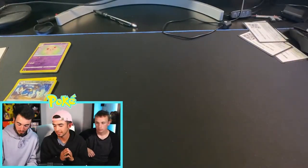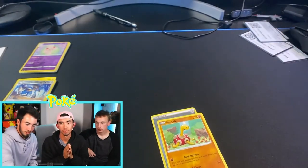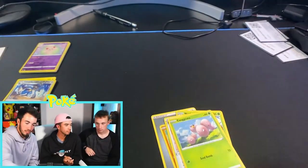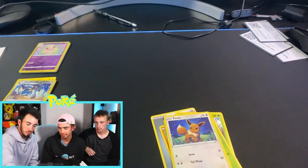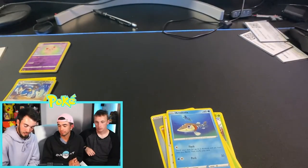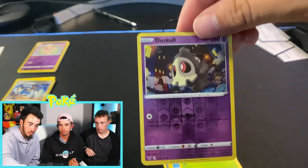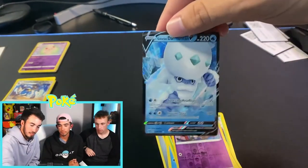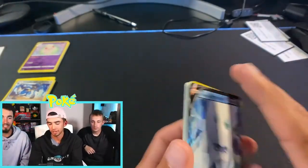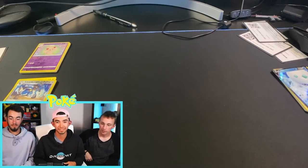Tyler opens his third pack — the Chunky Chew Pikachu pack. Code card for you guys. Steel Energy, Shuckle, Nuzleaf, Memory Capsule, Exeggcute, Eevee, Woobat, Arrokuda, Snom — very nice. Reverse holo Duskull and our final card is a Dhelmise V! That's a V card — nice pull for Tyler.